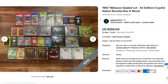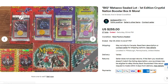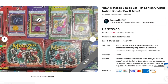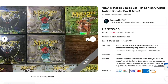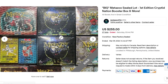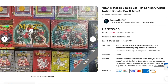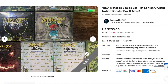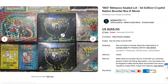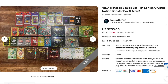Here we have a big MetaZoo lot of sealed product for $255. Obviously to the person that won it, it was worth it. Some sealed blister packs — are any of them Kickstarter? No. Wilderness, UFO — worth like nothing. Nightfall Spellbook — worth nothing. Two Nightfall booster boxes, a first edition Kryptonation booster box and a second edition. First edition is about a $100 value, plus a Nightfall. There's a first edition Spellbook and some theme decks. The way the market is right now, $255 — and I can't believe I'm saying this — that's a little too much for what's in that picture, but not a horrible deal. Plus this would be a fun rip.